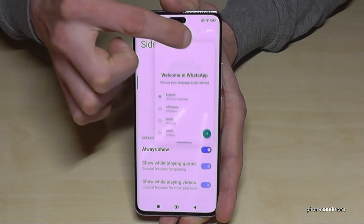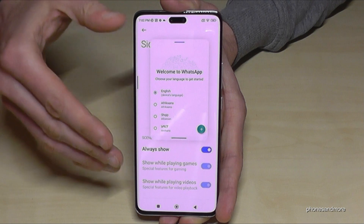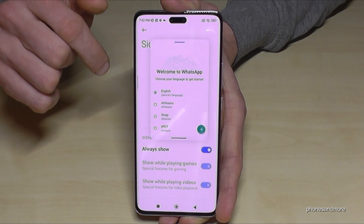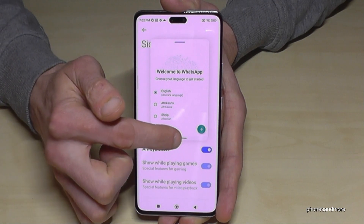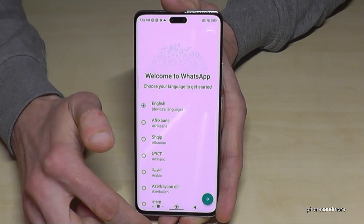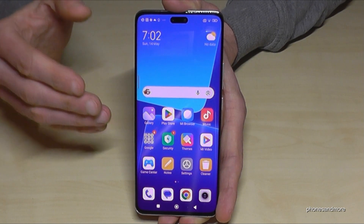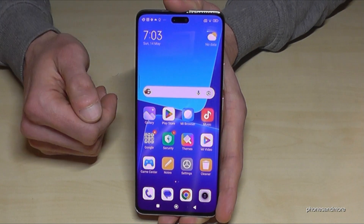You can move the floating window to another position and do multitasking — for example, writing messages while doing something else. If you want the app on full screen, just swipe the lower bar down and you'll have it on full screen.